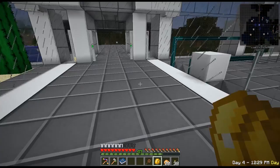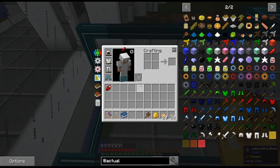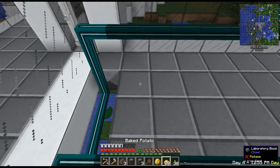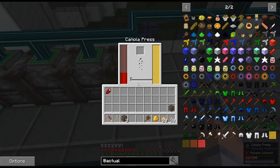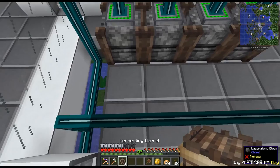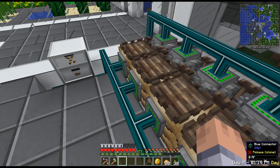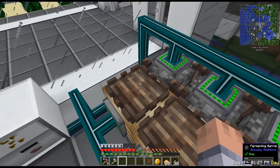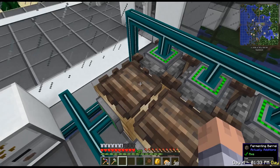Starting at the beginning — first we're going to need our canola presses. I'm going to set up four canola presses right here. Then right here we're going to have four fermenting barrels. Something important: you cannot extract from the fermenting barrels from the top — you need to access them from the side. The canola presses will auto-push their canola oil into the fermenting barrels, so you don't need anything extra there.